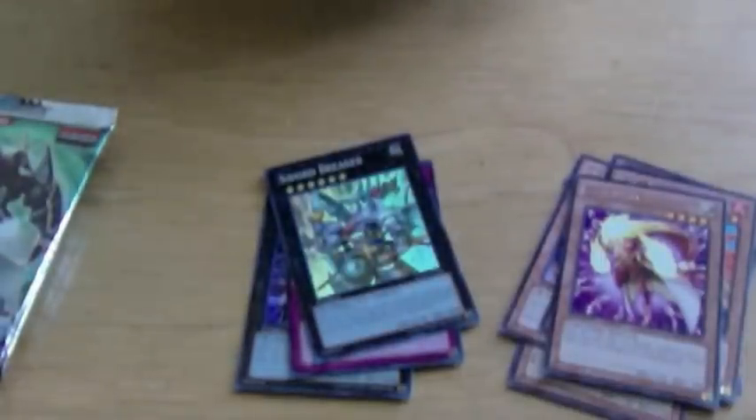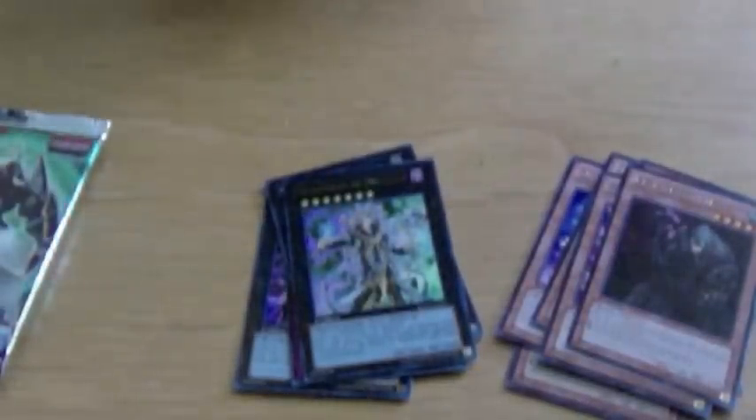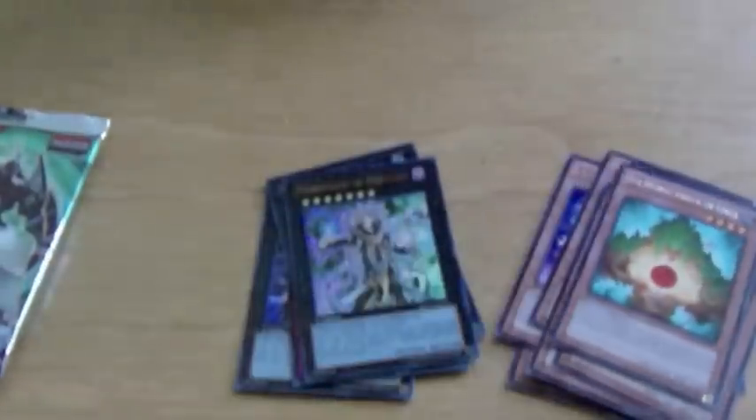Another Revival Golem — bleh. And Hierophant of Prophecy — that is another ultra, two ultras, that's odd. It's probably the two worst ultras in the set, I'm gonna be honest. One of them was re-released and one of them sucks. Another Eco Mystical Spirit of the Forest.